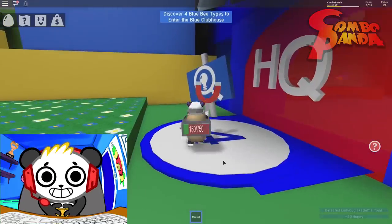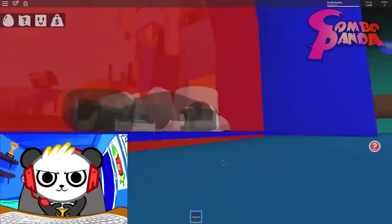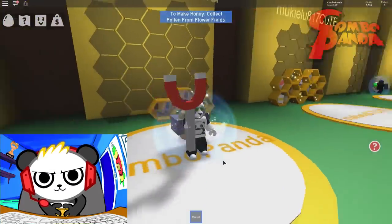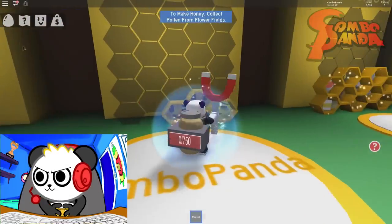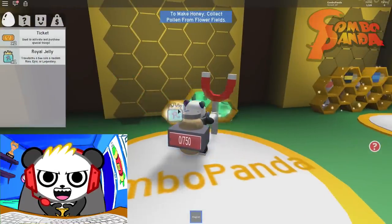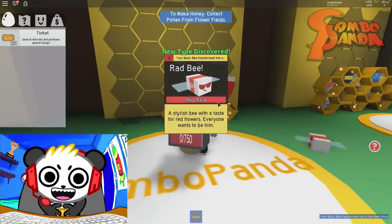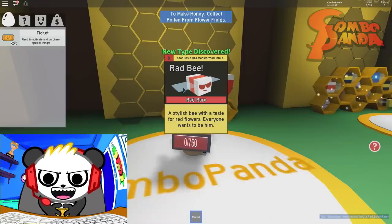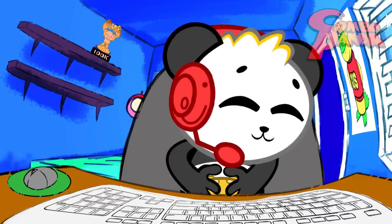Ooh! Let's go into the HQ! Discover four blue bee types! Have I done that? That would be a no! I have not done that! All right, Combo Crew! It's okay! I wanted to come back here to use the royal jelly anyway! Secret struts! Let's use it on this one! Transform another basic bee into a red bee! A stylish bee with a taste for red flowers! Everyone wants to be him! Even me! I'm never going to be as cool as the red bee!